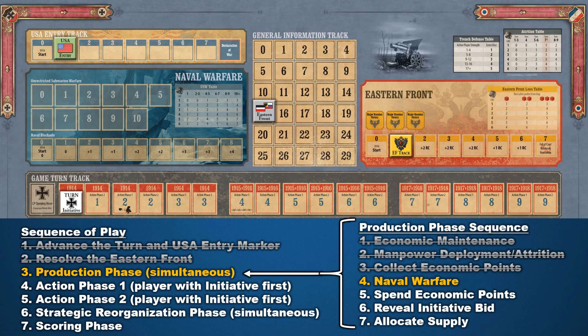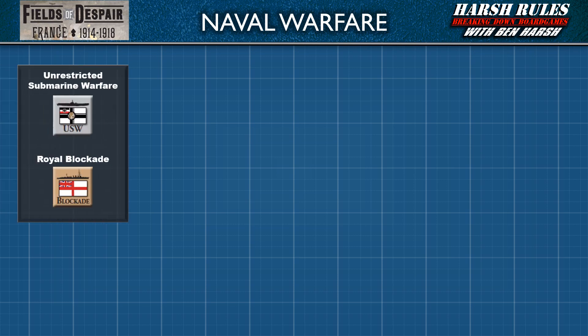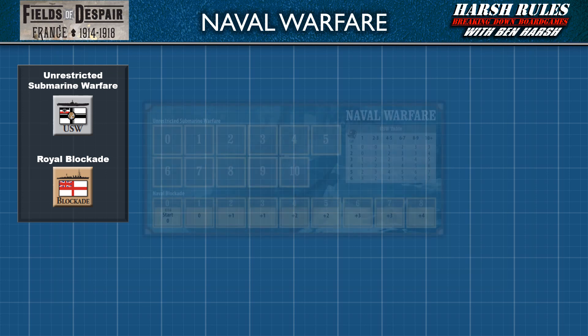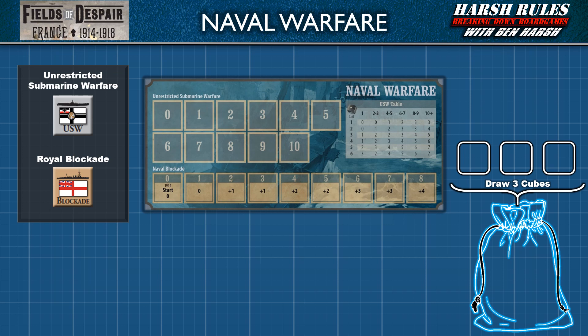For naval warfare, we will focus most of our attention on the naval warfare panel. Some naval warfare results may also impact the USA entry track. During World War I, both sides fought to control the flow of supplies in the Atlantic. The Allied powers used their navy to blockade enemy ports and cut off supplies. The Central Powers used German U-boats to target and destroy ships benefiting the Allies. The naval warfare panel and the blue draw bag are Fields of Despair's way of abstracting the Royal Navy blockade and the German U-boat offensive. Cubes drawn from the blue draw bag tell players the results of events in the Atlantic, and the naval warfare panel tracks the effectiveness of each side's tactics. A blue cube indicates an Allied blockade success. A black cube, a U-boat success.